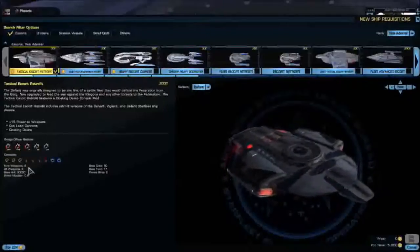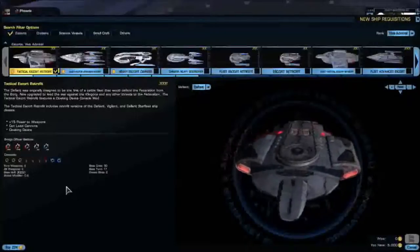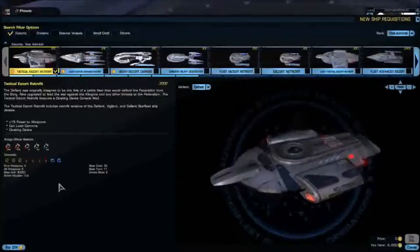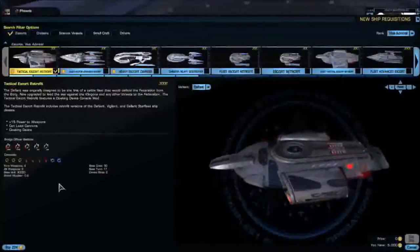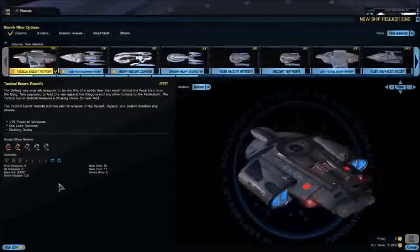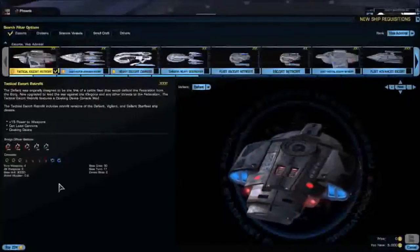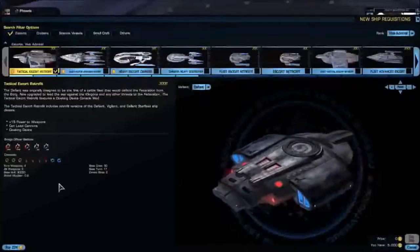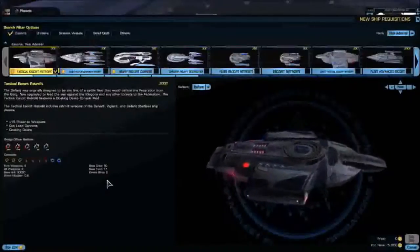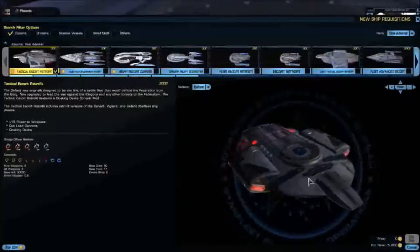For consoles, you have three Engineering, four Tactical, and two Science — kind of a nice round balance between them. For weapons, you have four in the front, three in the back, base hull of 30,000. Shield modifier of 0.9, a base crew of 50, base turn rate of 17, pulse modifier of 0.20, inertia rating of 70, and two device slots. Because this is an Escort, you get plus 15 power to weapons. It can load cannons, obviously, and this one comes with the cloaking device.